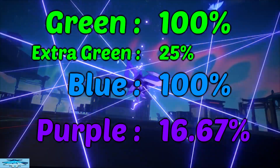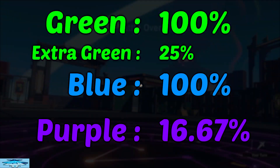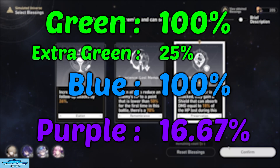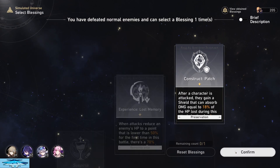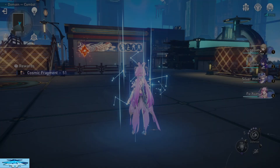So to recap: for a single run in the Crimson Calyx, you have a 100% chance to get a green and a 25% chance to get an extra green. You have a 100% chance to get a blue, and you have a 1 in 6 chance to get a purple drop. That is all there is to know about the drop rates of Crimson Calyx materials, at least at Difficulty 6.